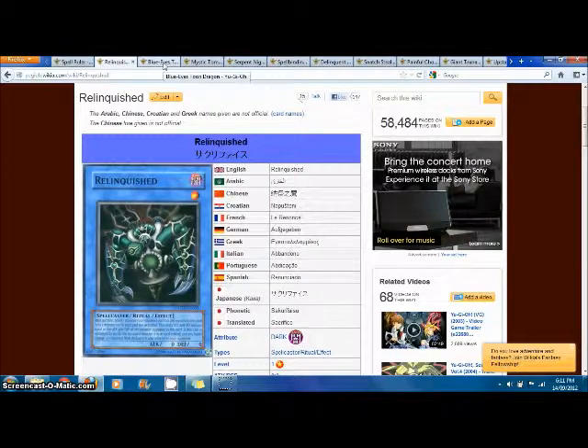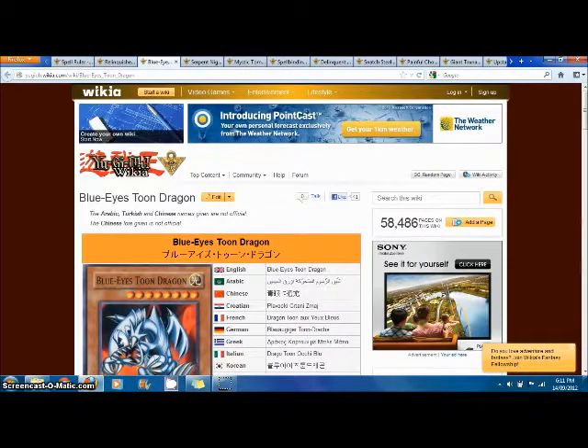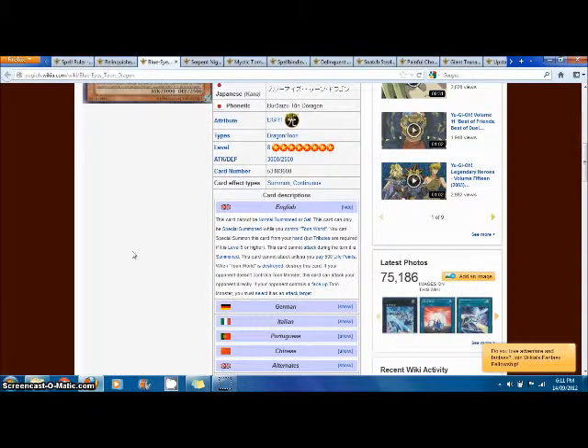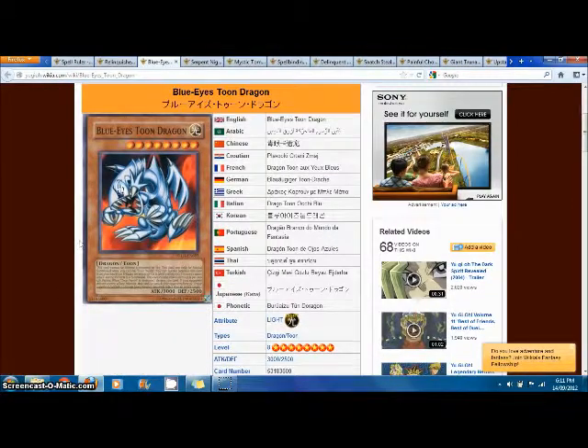The first secret rare in the set is Blue-Eyes Toon Dragon. Toon Monsters were introduced in this set as well, and Blue-Eyes Toon Dragon is the main Toon monster. He's still played to this day in Exodia decks. I really like the Toon Monsters — they look really cool, and Blue-Eyes Toon Dragon is just an awesome card.